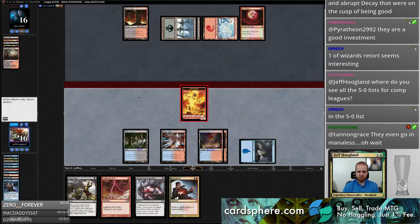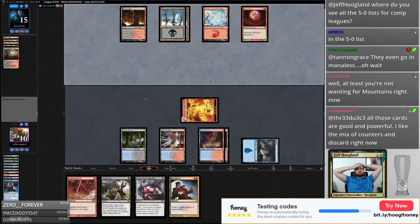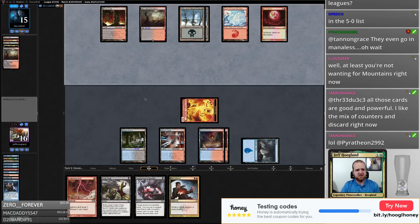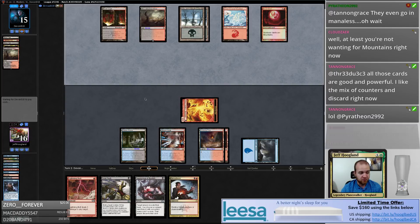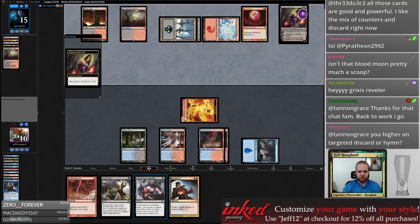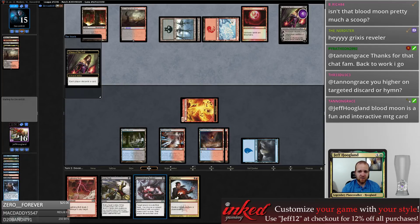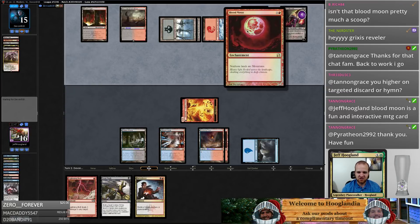MTGO.com has the 5-0 decks posted several times per week — twice a week for Modern I think. Our deck is a full-on three-color deck — we're not just a two-color deck splashing Lingering Souls. So Blood Moon is much better against our deck, which is why we can't play it ourselves. I'd like to Remand your Liliana of the Veil. Let's ditch this Inquisition here — I don't know what you're talking about Tannin, my opponent is interacting with my lands. This card interacts with almost every land on the battlefield — it is extremely interactive.